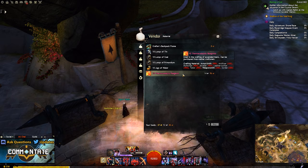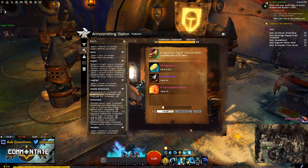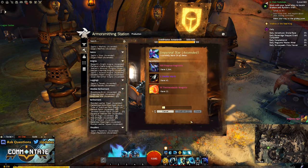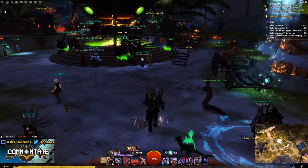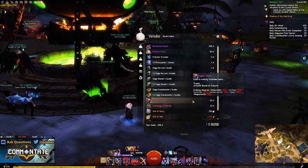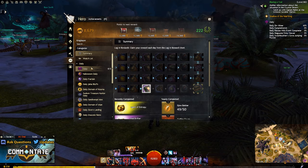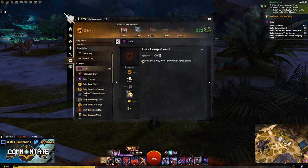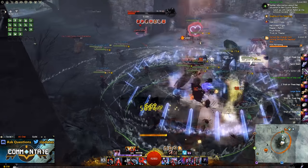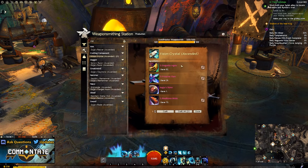Lastly to craft your bricks, ingots, or stars you'll need thermocatalytic reagents, which can just be purchased from any master crafter vendor. Once you've gathered all these items, head over to your level 500 crafting discipline and create your bloodstone bricks, dragonite ingots, and empyreal stars. Once you have five of each, the last item for the vision crystal is the auger's stone, which can be picked up at the vendor right next to the mystic forge for 20 spirit shards. Spirit shards are earned three per day from completing your daily, or any time you gain a level after level 80 as long as you're not currently working on masteries.